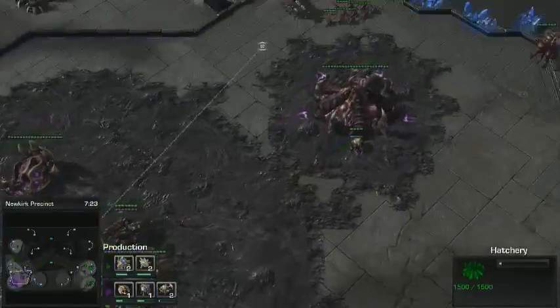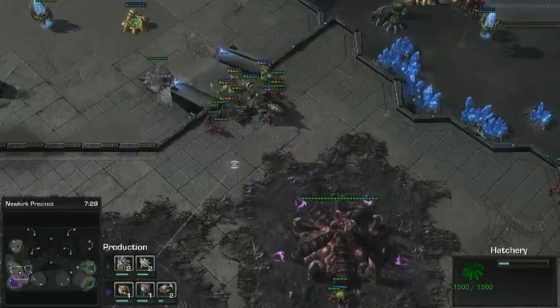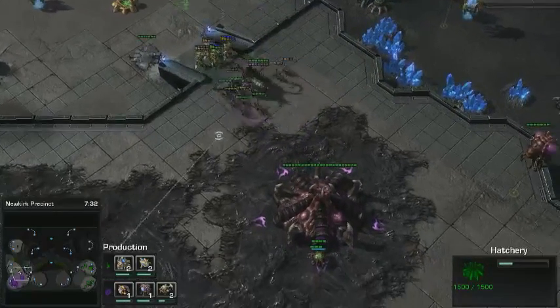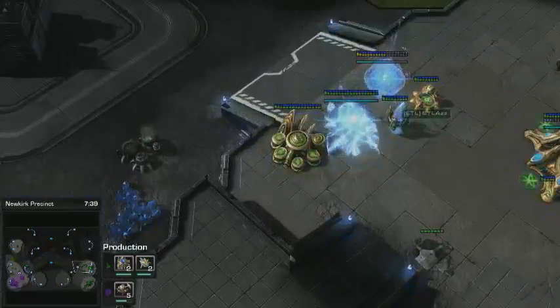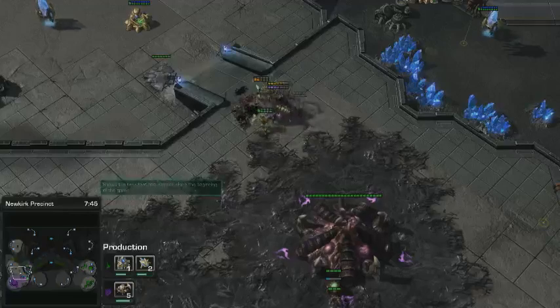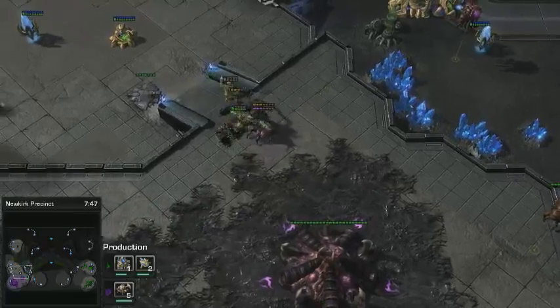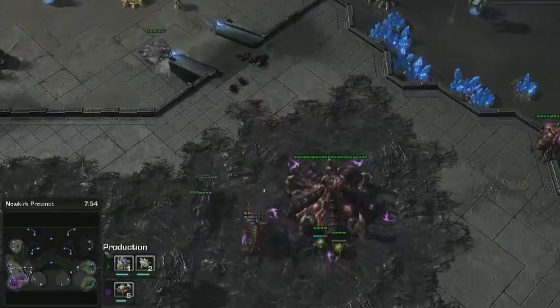He's got his Roach tech out. I think he's planning on countering some kind of all-in, but I think Az has made the correct decision in going for this kind of two-base play. Absolutely. As long as he gets a couple of Sentries out, maybe an extra cannon once he sees the Roaches, and goes into Stargate — it can't go wrong with Stargate. It's pretty much a guaranteed win.